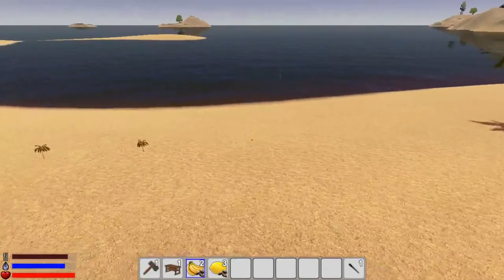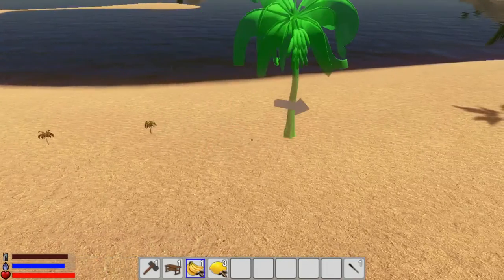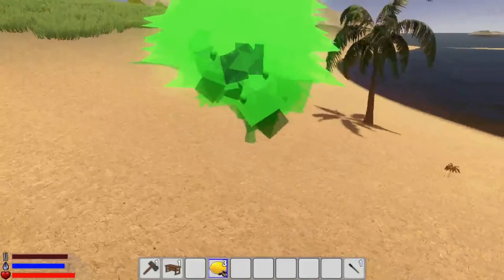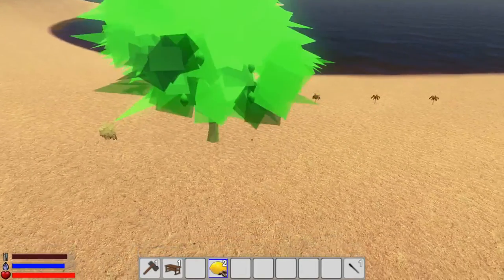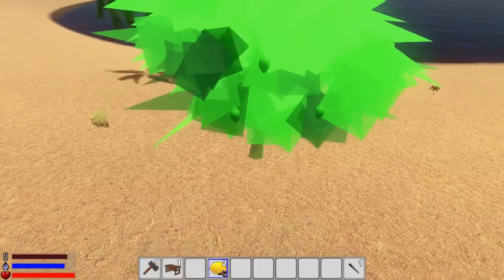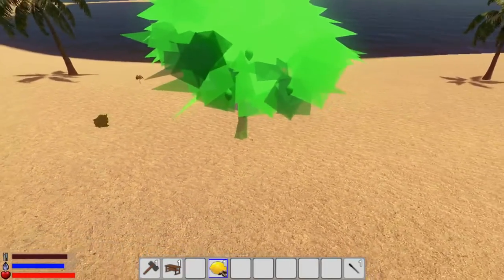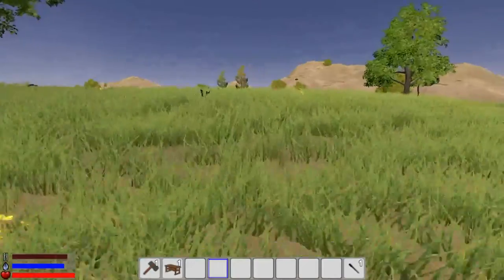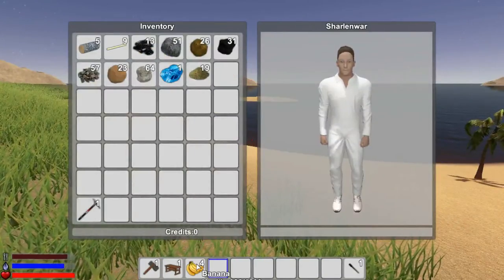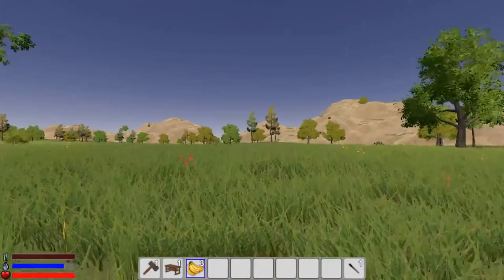Maybe we'll put the banana trees along the shore here, just put them in a row. If these lemon trees can grow here too, maybe we'll put them in the same kind of row. There you go - those lemons will produce us some food. We need to eat the bananas because it'll turn into fertilizer. Move it on the hotbar and left click to eat it.